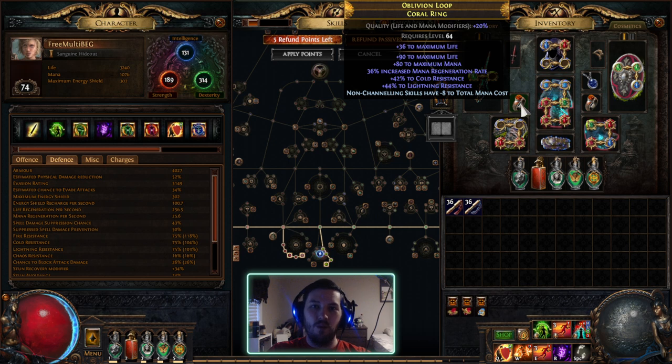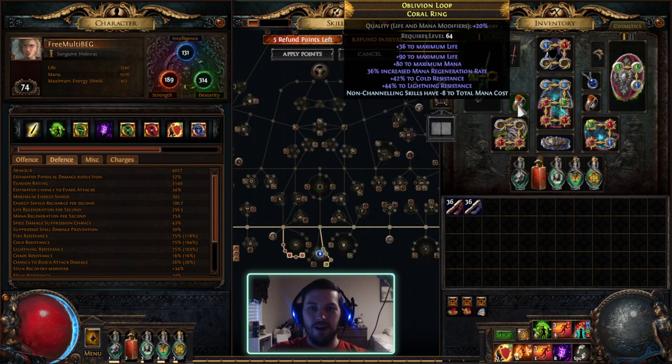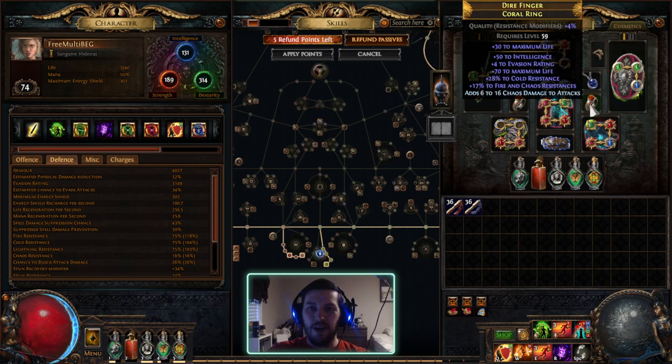I have this ring which is actually legitimately good — I pulled it off my Immortal Juggernaut I was trying to make. It has a boatload of life. I can't pretend it's a budget item; it would probably be pretty expensive to buy. But it's something I put together myself and it's really good, so I have to use it.